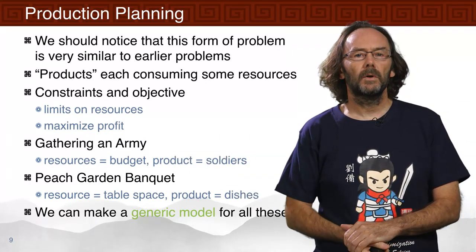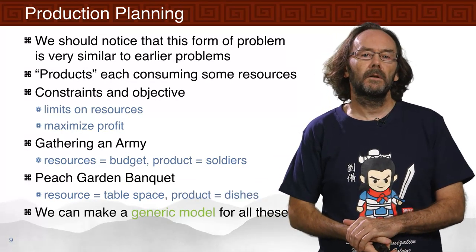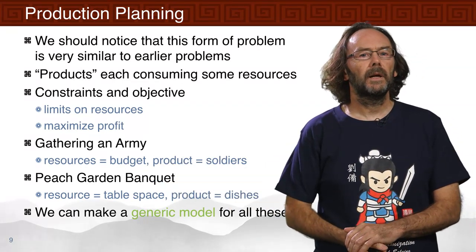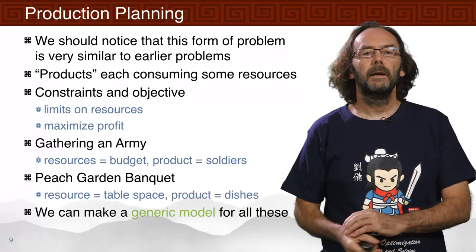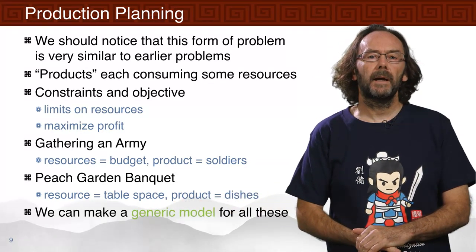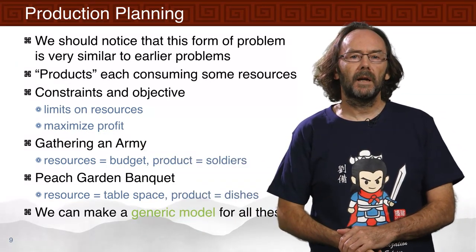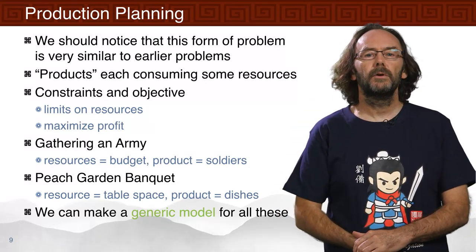Looking back at earlier problems, they all fit into this same framework. For gathering an army, we had one resource — the budget of how much we could spend to hire soldiers — and one product, the soldiers. In the peach garden banquet problem, we had one resource — the table space — and the products were the dishes. So gathering an army, the peach garden banquet, and weapon production are all examples of the same model, and we can build one generic model to handle all of these.